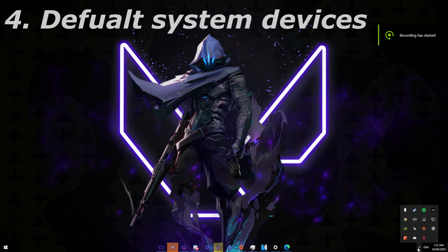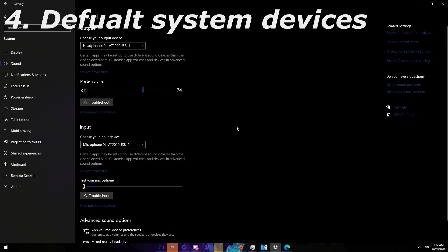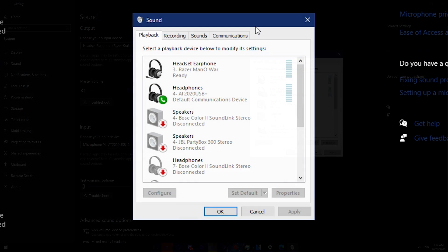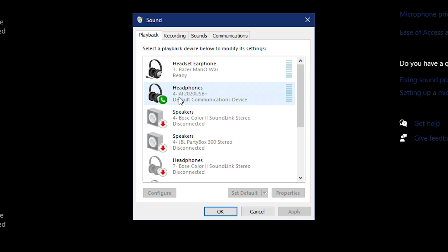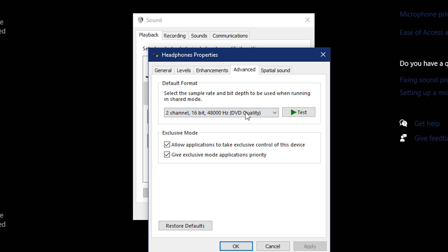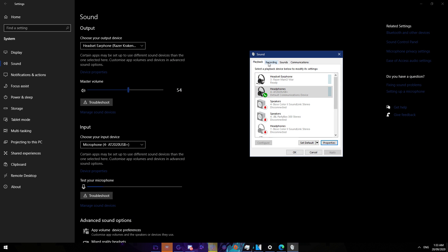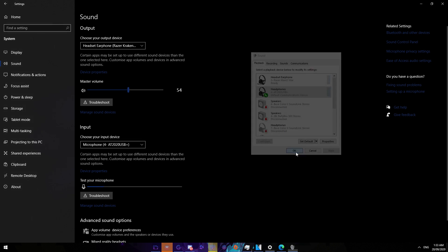The last step is making sure your system default devices in Windows are the same as in Valorant. Make sure your output device is set to your headphones in game and your input device is set as your microphone. Open the Sound Control Panel, set the ones you want in game as the system default devices, and do the same with your headset. Also come to Properties, go to Advanced Properties, and uncheck the exclusive mode option. This stops any third-party software — like Razer Synapse — from blocking Valorant's sound from working.